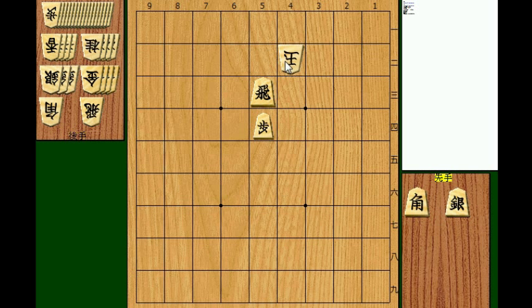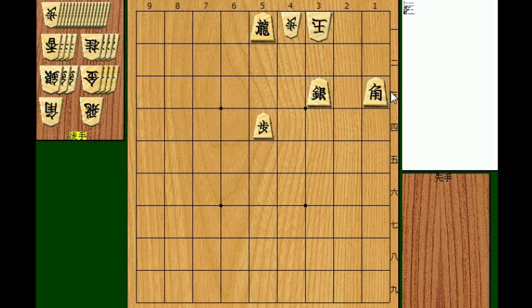By the way, in the first move, what if he moves to 4b? In that case, silver to 3c, king 3a, then promote the rook. Pawn blocks on 4a, but you can drop the bishop — so it's already mate. That's all for this lesson. See you next time.